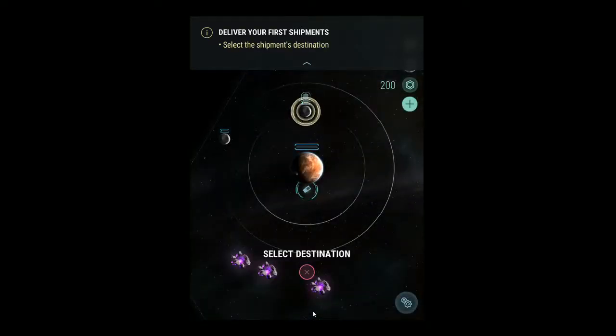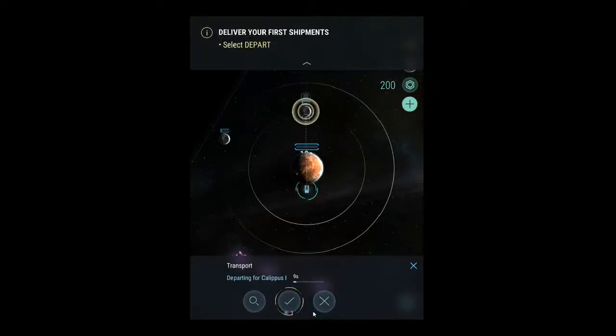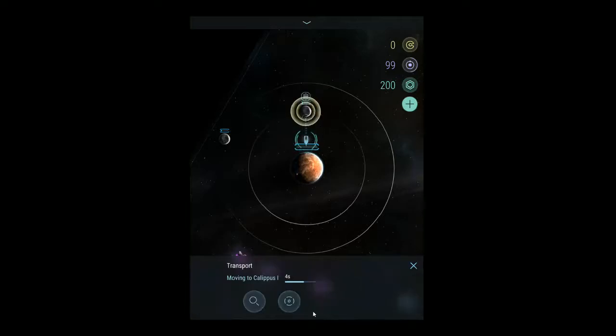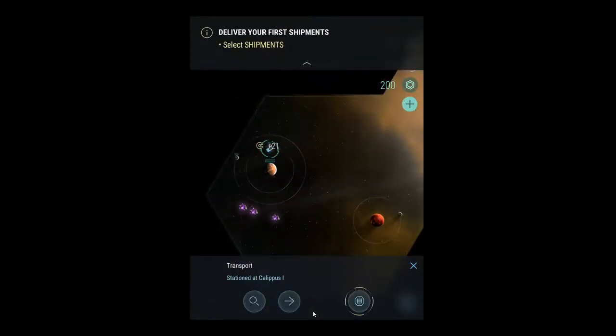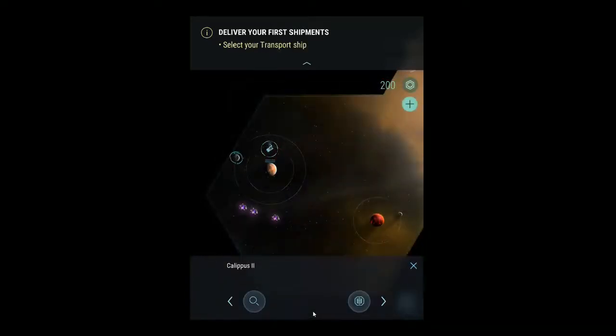Select destination — okay, I want it to go there. Once the ship has departed you cannot change its course and must wait until it reaches its destination. This almost reminds me of a Master of Orion or Galactic Civilizations type game, except here I'm doing more trading and transports in orbit. I'm going to take it over here.